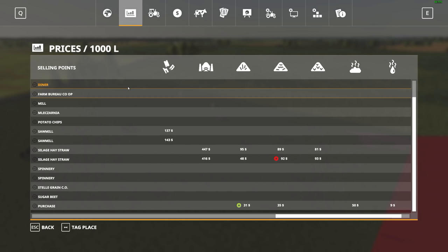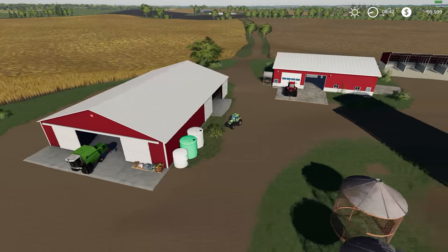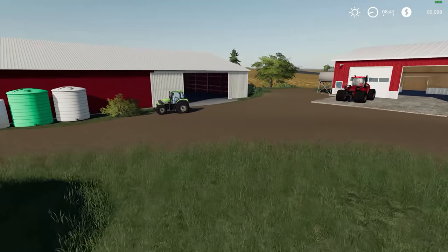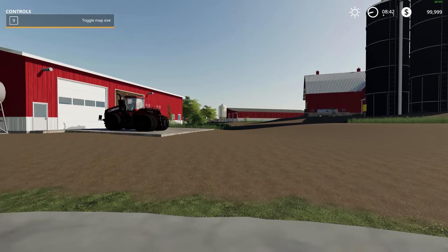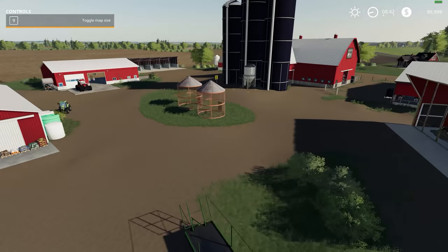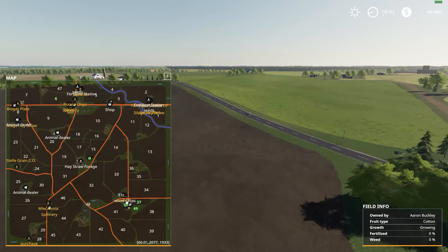You'll notice there are a couple of repeat places — two sawmills, two spinneries; a couple of them are doubled up. There's a potato chip factory here and some equipment built into the map. There's vehicle storage over here. The lights don't seem to turn on and off, and the doors can't be closed. It's going to be pretty dark in here at night. Pushing on to the top left-hand corner now.